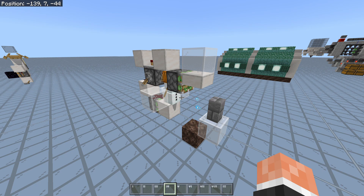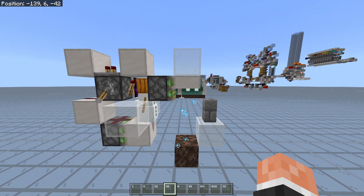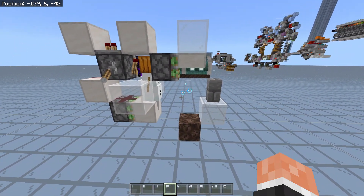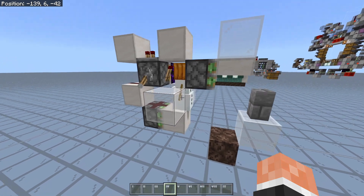Welcome to this showcase of two self-refilling gravity block pusher designs for Minecraft Bedrock Edition. These are basically gravity block pushers, or sand pushers as you may know them, that refill themselves using snow layers from snow golems.